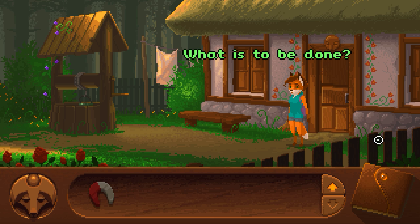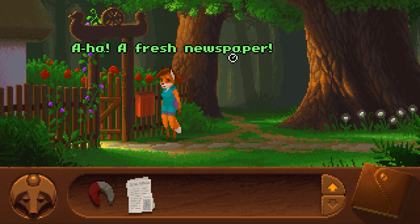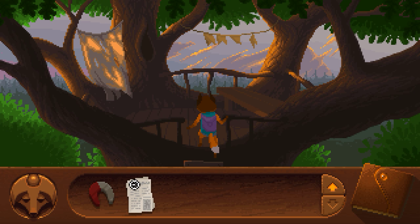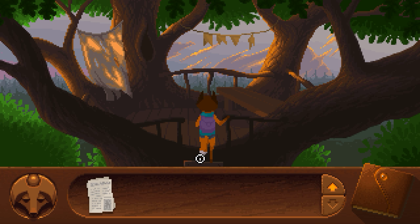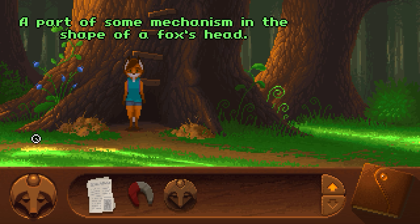We're going to go outside to the mailbox and grab this newspaper. Now we're going to want to go to the treehouse. We're going to use our magnet on this hole here, then go back down. Got a new item — got this fox head mechanism.